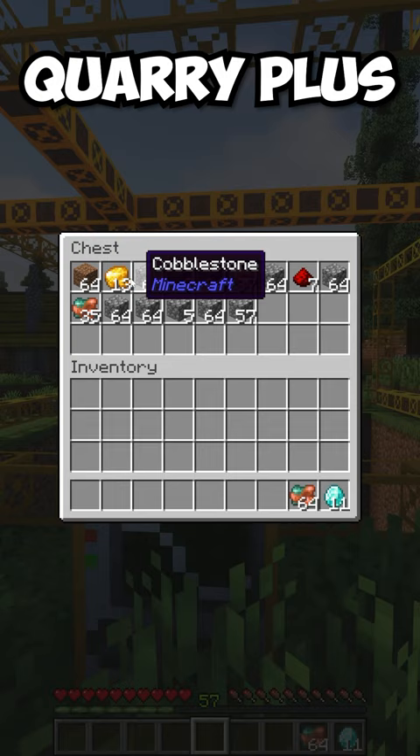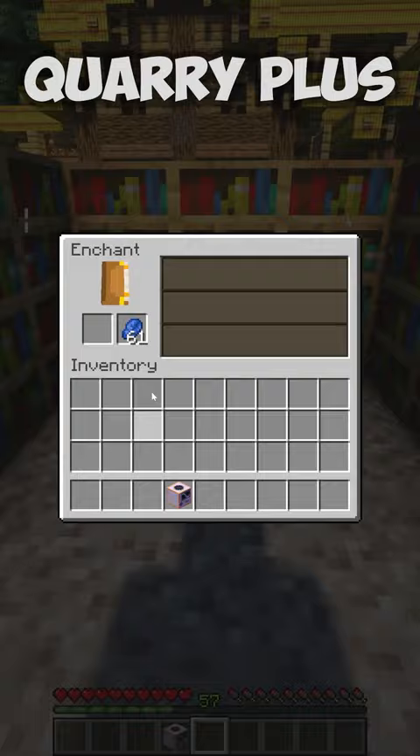You can even enchant the quarry itself to add fortune or efficiency to the miner. Feel free to subscribe for more.